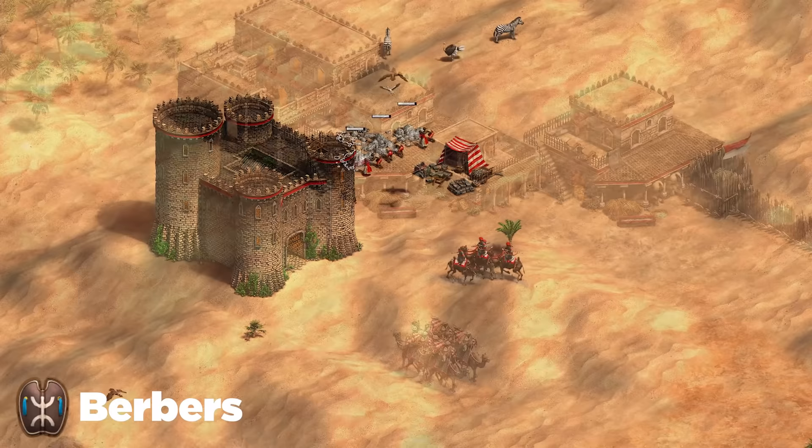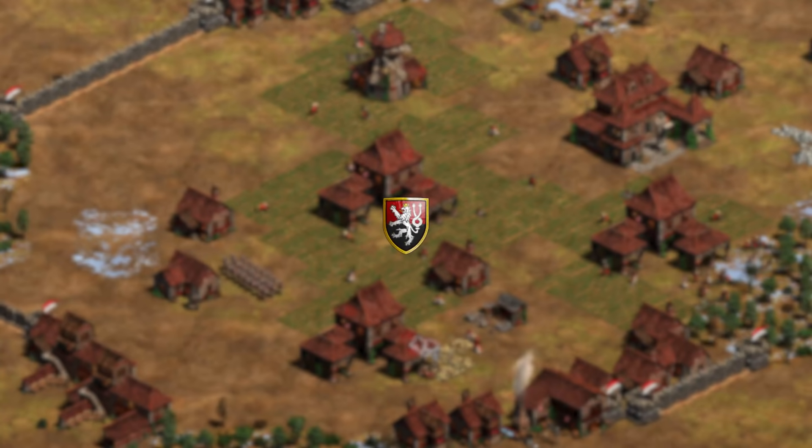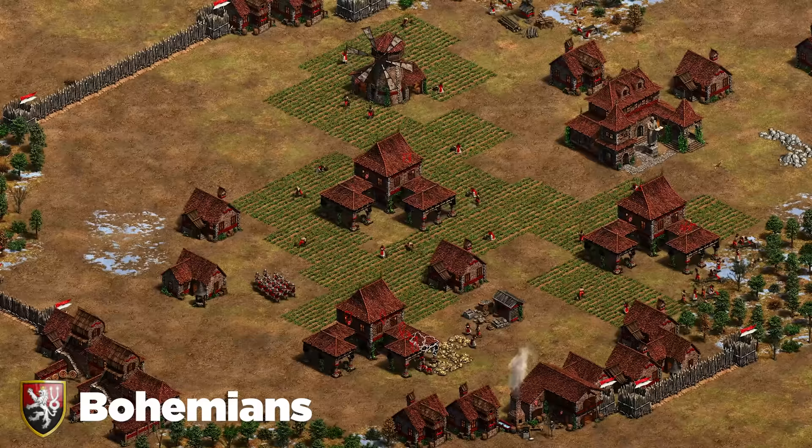Next up are the Berbers — a bit of a two-trick civ. They have strong camel archers as one option and a strong stable as their second option, both equally viable depending on the situation. My best advice is to make use of how predictable they tend to be and punish them accordingly, depending on what your civ is strong against.